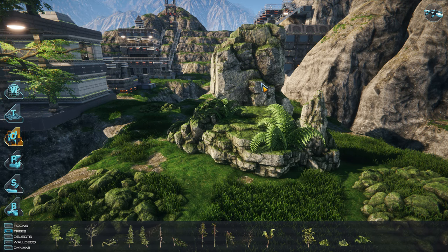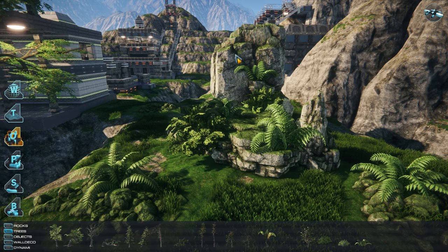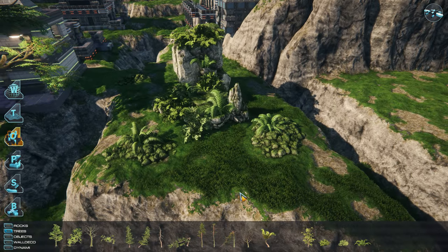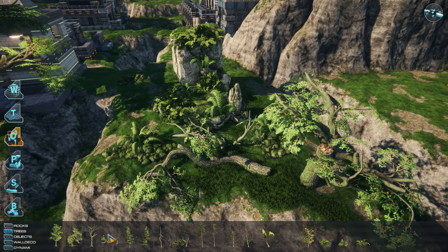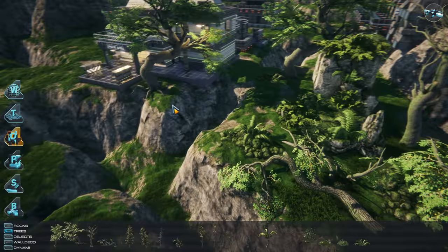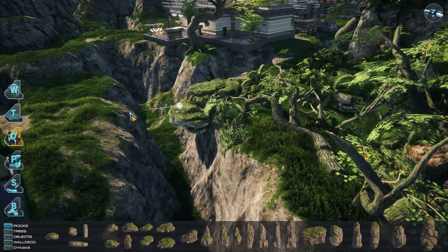For trees, we have various categories — for example, leaf trees, needle trees, palm trees, and bushes. For each of these categories we have subcategories: healthy trees, sick trees, dead trees, and broken trees. Whenever you place a tree, it will randomly select a model from the pool of the chosen type. You can also do this manually if you prefer.